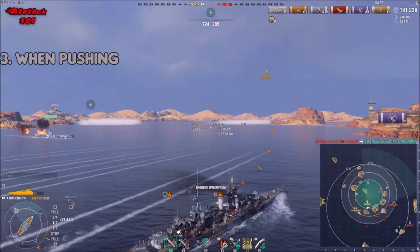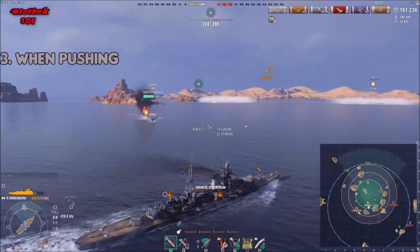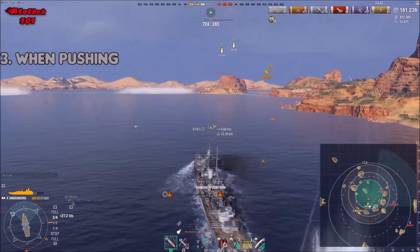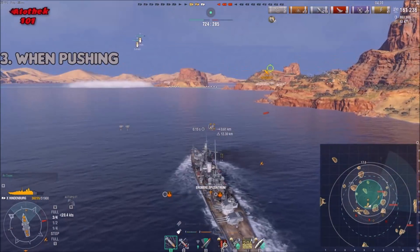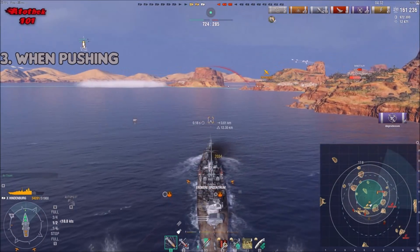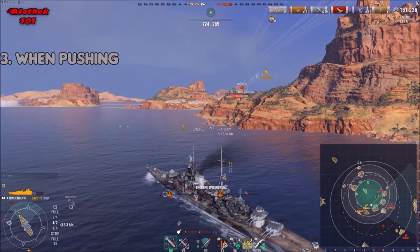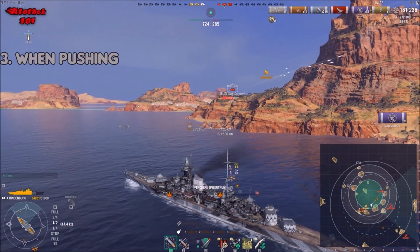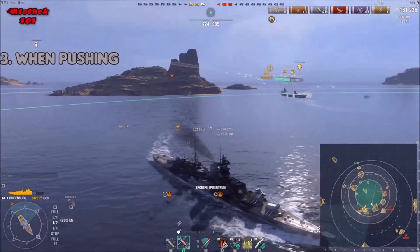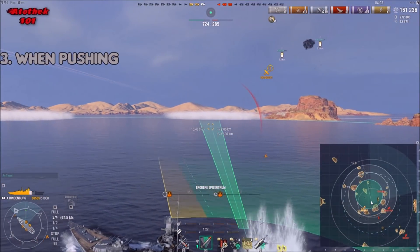A really important point when turning to push: make sure you wait until you are dark — concealed — before making your turn, not before. A smart battleship player will wait for this moment. If you start a turn while still detected, they will shoot and assume you're making a full turn. Good players will adjust to that. By waiting until concealed to turn, you avoid showing too much broadside.